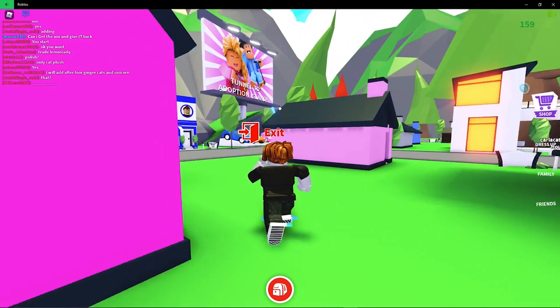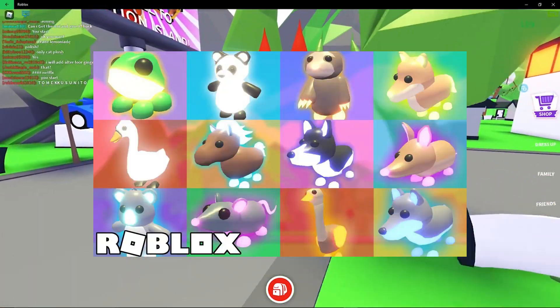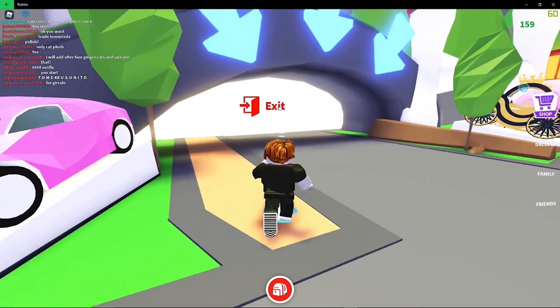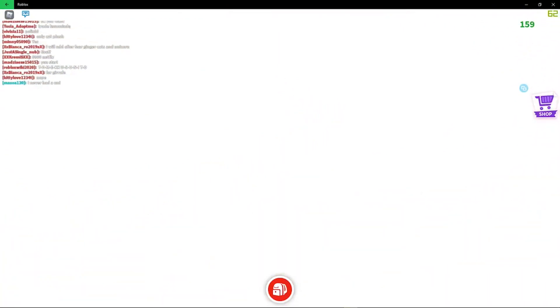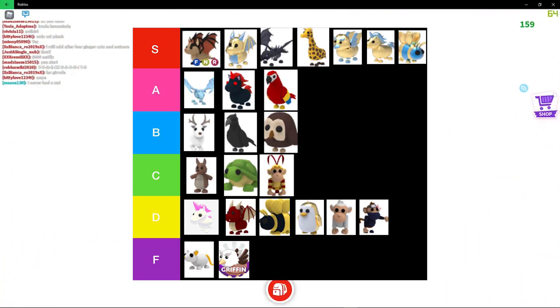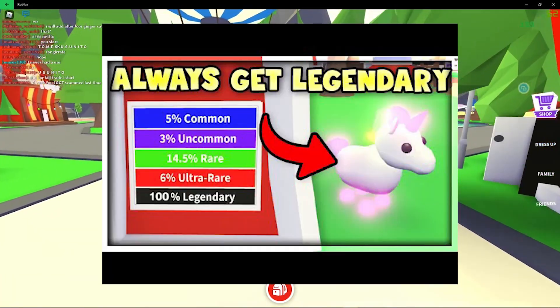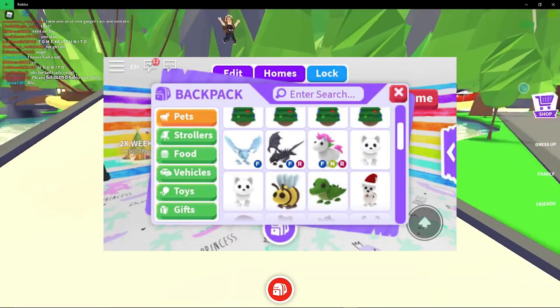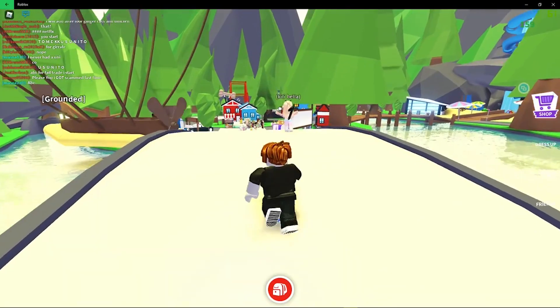So starting off, I think it's only appropriate that we give a little bit of an introduction to what legendary pets are. Not a lot of people know what they are because it's so hard to obtain them. When you join Adopt Me, there are many categories of pets. The most rare is the legendary pet. This includes things like the unicorn pet. A lot of people really strive to get these legendary pets because they can be worth a lot of money and even a lot of Robux.